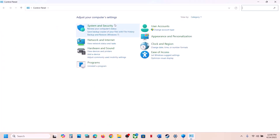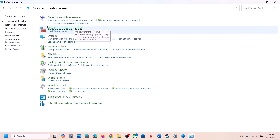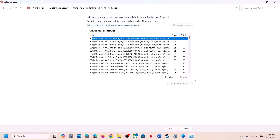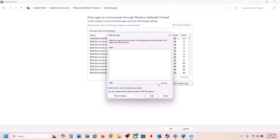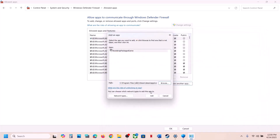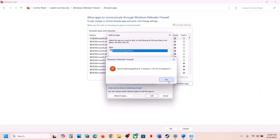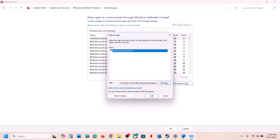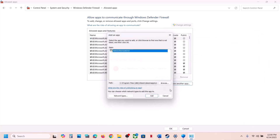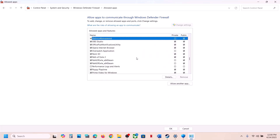Type Control Panel in the Windows search box and open it. Go to System and Security, Windows Defender Firewall, click Allow an App or Feature Through Windows Defender Firewall, click Change Settings, then Allow Another App, click Browse. Go to the game installation folder, select the game exe, click Open and Add. Also add the exe from the Binaries, Win64 folder the same way.